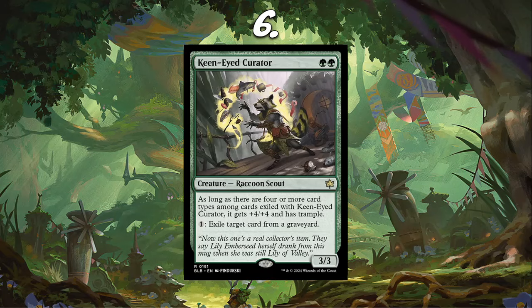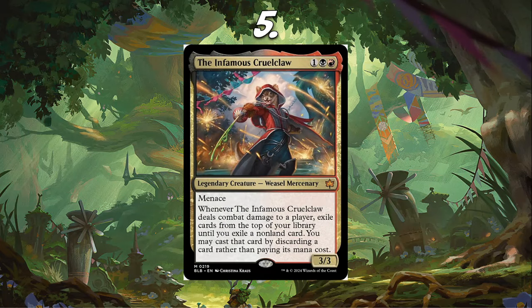Top five — number 5, I have the Infamous Cruel Claw. This card just seems very easy to get out of hand. It's a 3/3 for 3 with Menace, which is already solid. When it deals combat damage to a player, exile cards from the top of your library until you exile a non-land card, and you may cast that card by discarding a card rather than paying its mana cost. This card has potential to be really strong in Rakdos midrange.